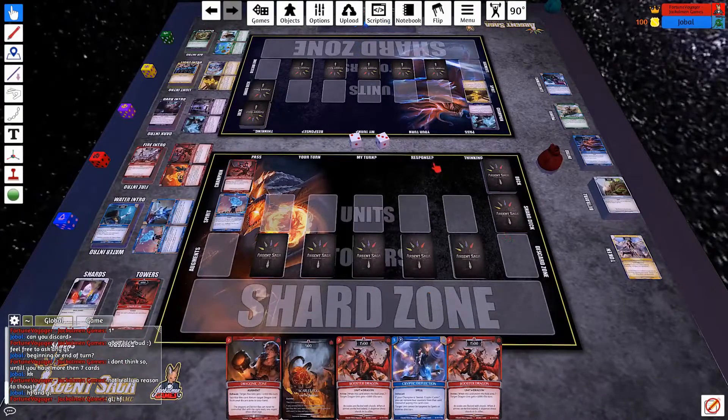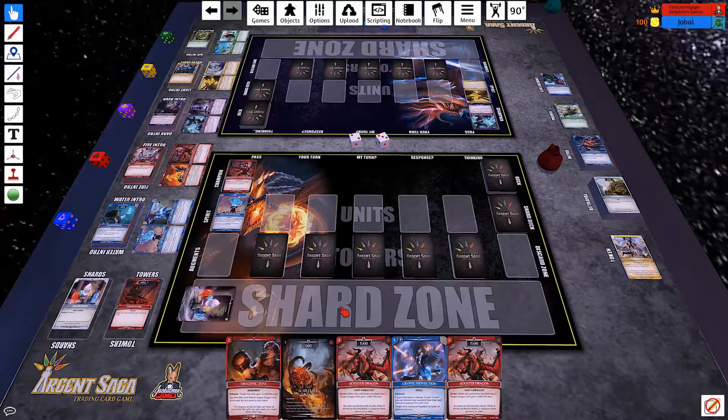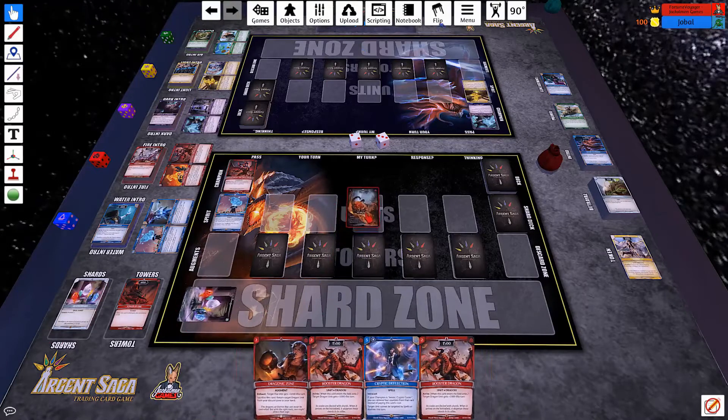We're all mulliganed up. I've got a pretty good start. I always like to go ahead and get my Scarlet Egg out as quick as possible. It gives me a nice little Guardian and I can do some fun things with Drogonic Zone. So I'll do that and pass.